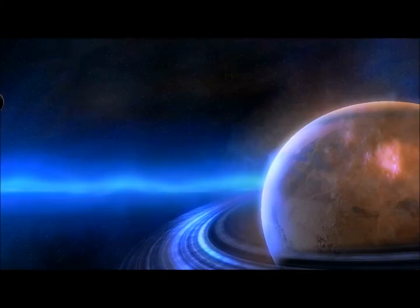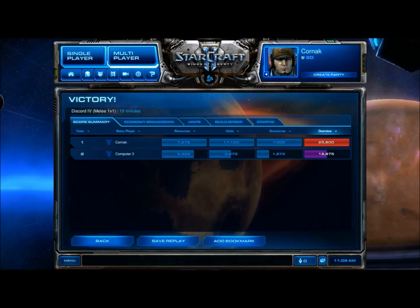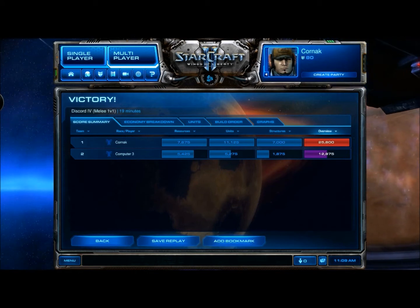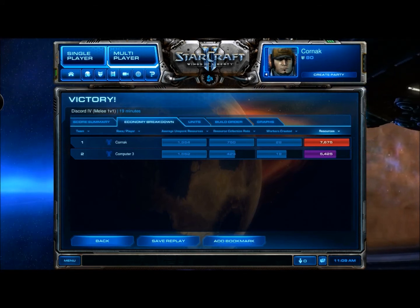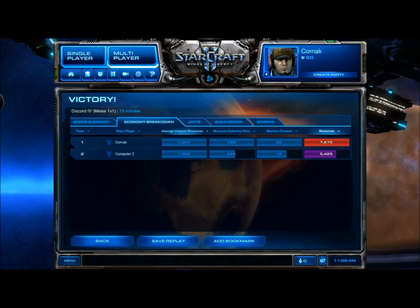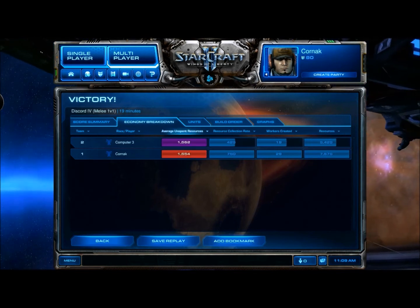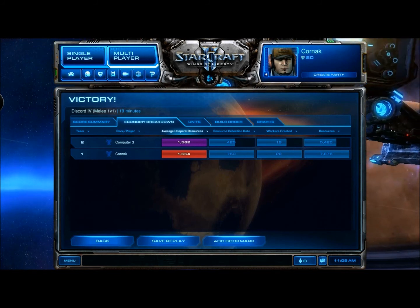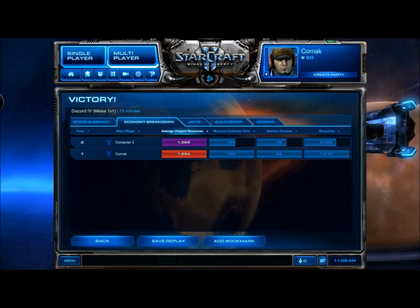Let's pop over to the score screen to see how we did. I totally dominate the enemy with something like double his points — lots of resources, lots of units, lots of structures, lots of everything. On the economy, the average unspent resources for me was 1,554, so not great — I should really work on that. Resource collection rate was way up there, workers created way up there, and total resources in general pretty far up.